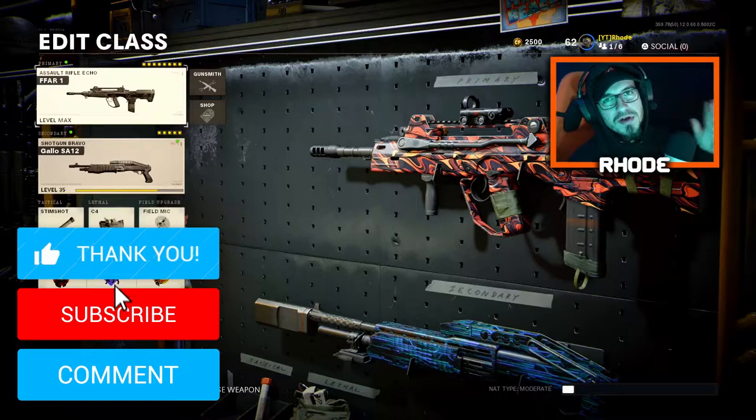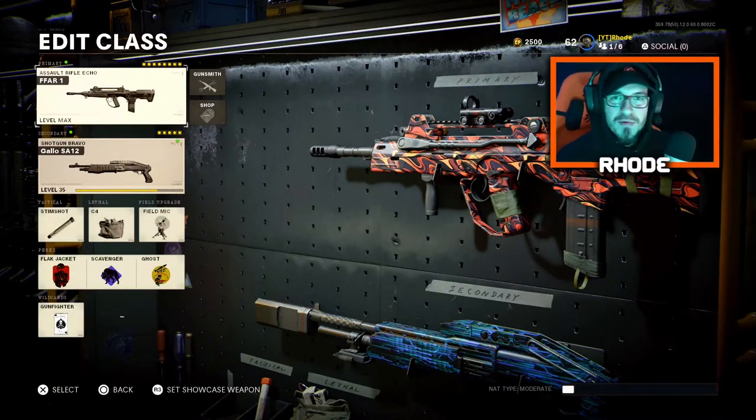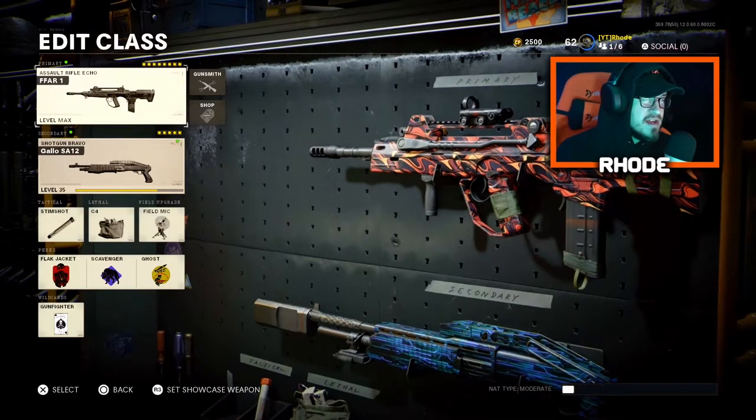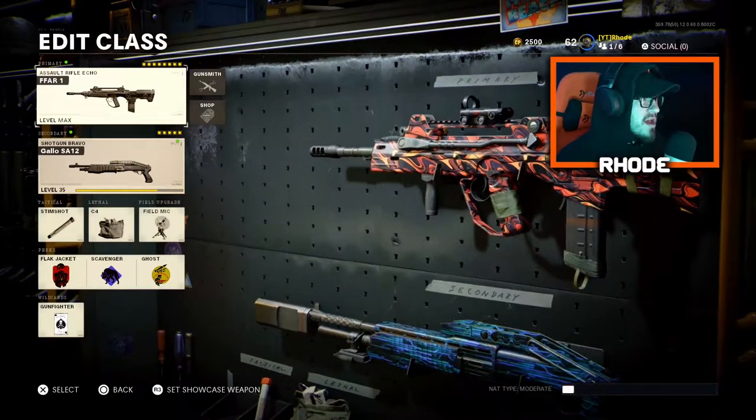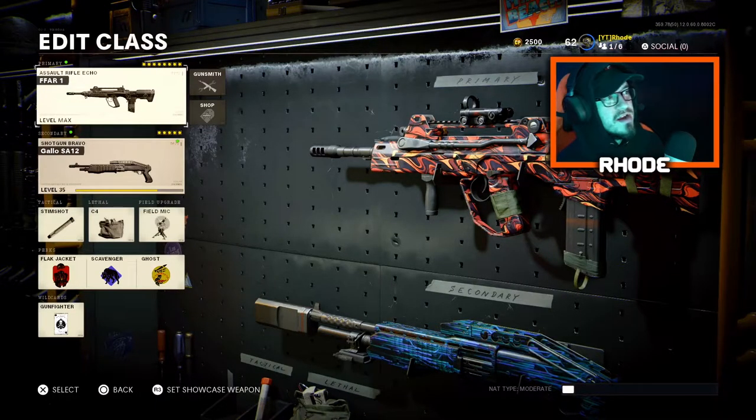What is going on YouTube, back with another video. Today we're using the FFAR1, or the FAMAZ, whatever you want to call it. After the buff, this thing is actually a really good weapon. The range is not very good, but anywhere from medium to close range you can really melt your enemy.